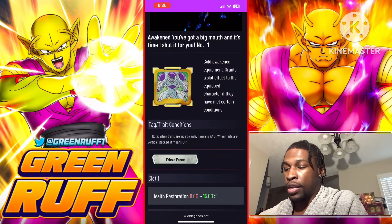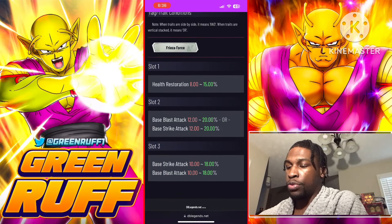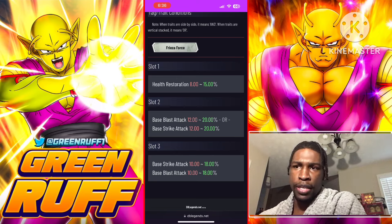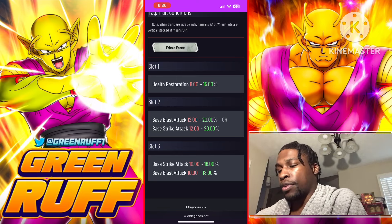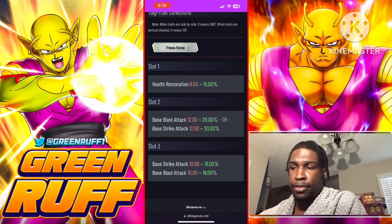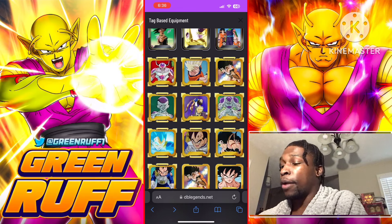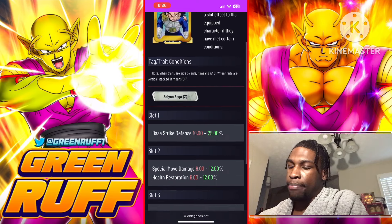This one is actually not bad — he's part of Frieza Force because this is when they were loyal to Frieza. Going with slot two for 20 and slot three for 18, you get up to 38 base blast with 18 base strike, and then 15 health restoration. Given part of their kit involves healing, the extra health restoration is a great bonus — 38 base blast with 18 base strike and 15 health restoration is solid.